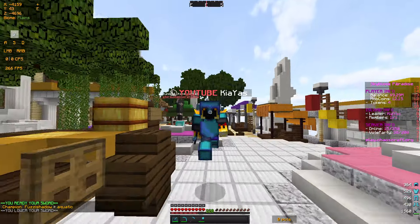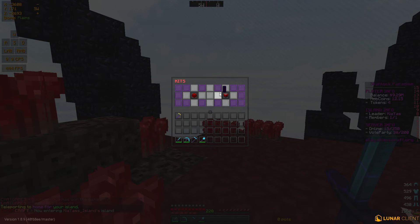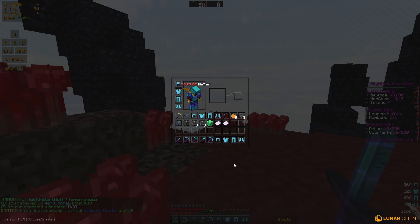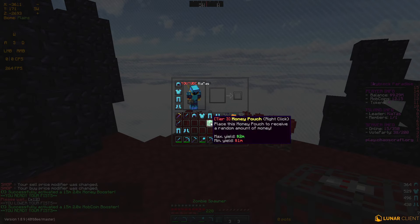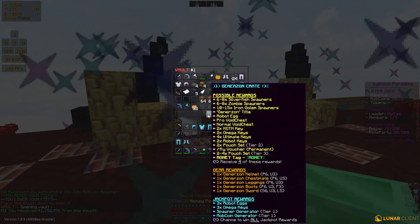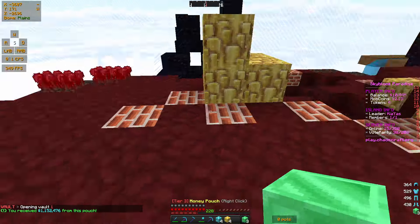Starting off at my island, I'm just gonna go ahead and do all my GKits. We're almost done and the last one is a GKit key which is actually quite overpowered. We got some sets, some money boosters which I'll go ahead and activate, a bunch of spawners, another tier 3 money pouch, more pouches in my chest, and also a Generous On crate to open.